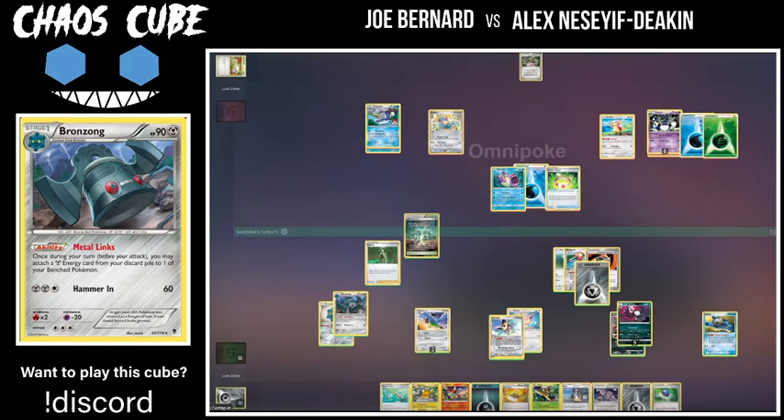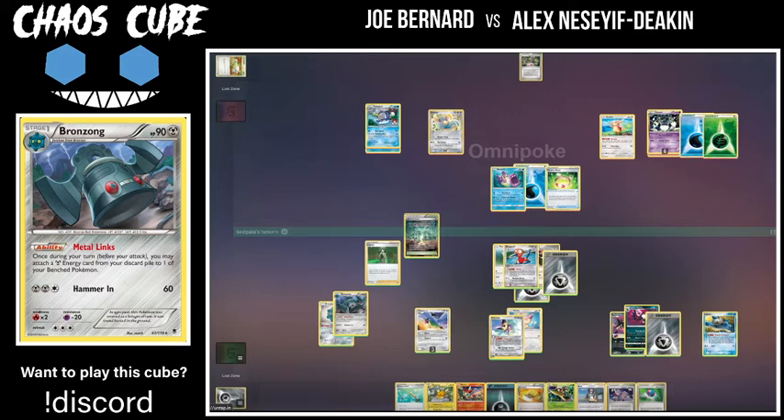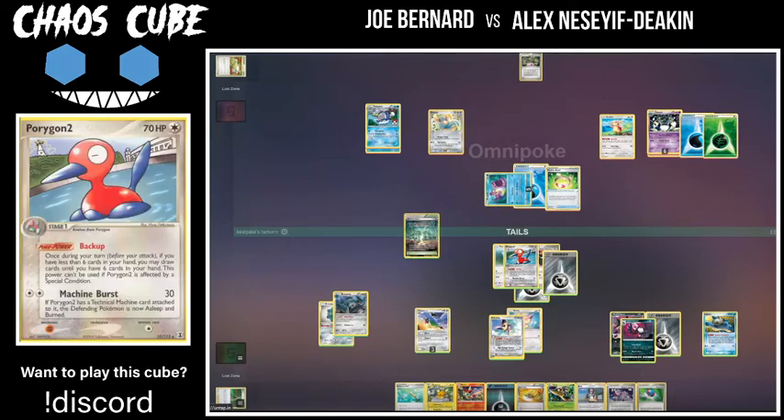It looks like he's actually going to retreat and maybe play Cheryl, or even the Porygon — just machine burst for 30, which isn't a bad play. He does play Cheryl here. I was thinking should he go for the Evoluter, but he doesn't really have anything to evolve. Oh — omnipoke gets the upside on Machine Burst because it has a Technical Machine attached to it! I've never seen that happen before. Let me pull up Porygon 2 so we can appreciate this moment — Machine Burst for 30, and it has Technical Machine Evoluter: asleep and burned.